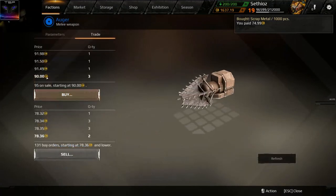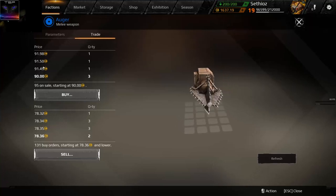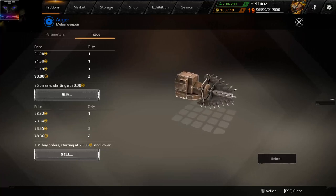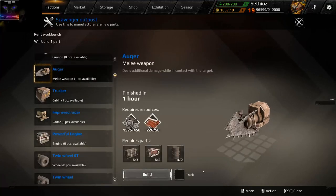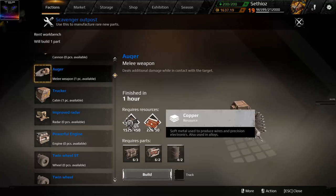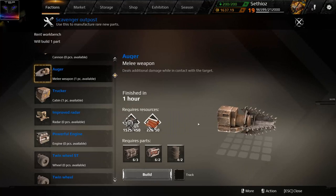I've been doing the auger right now. The prices are going down — I think a lot of people are doing this. They used to go for 85, then 95, now it's 90. If you buy copper you might make just a little profit, but anyway you buy all the resources.